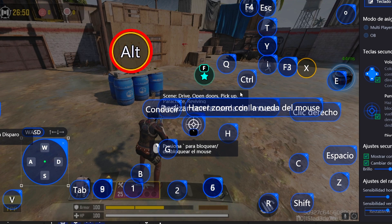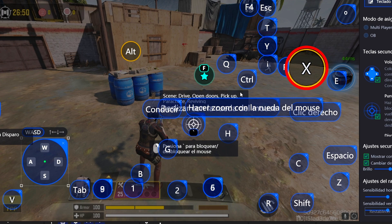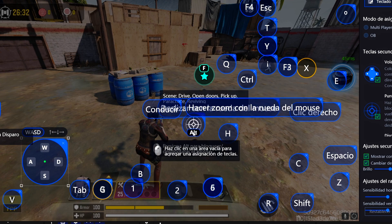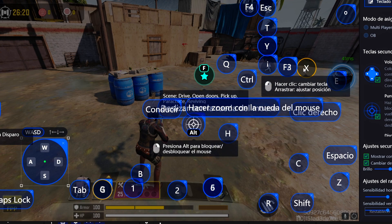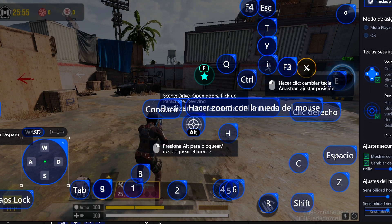You might notice that the Alt key, along with the X key, are highlighted in yellow, which is completely different from the other keys that are blue. You might wonder why. Well, these two keys are special because they are dynamic, and I'll show you what that means in a moment. I'll change the yellow Alt key to the G key, placing it right above the plates. I'll assign the Caps Lock key to switch from first person to third person. Lastly, I'll remove the 3 key for grenades and replace it with the yellow X key, positioning it where the grenades are.